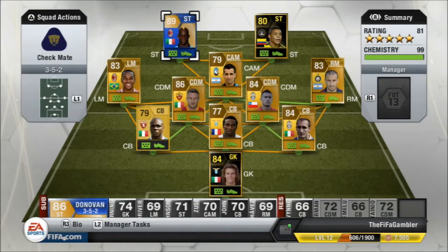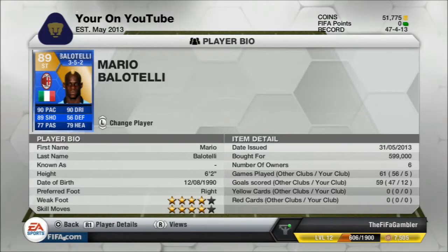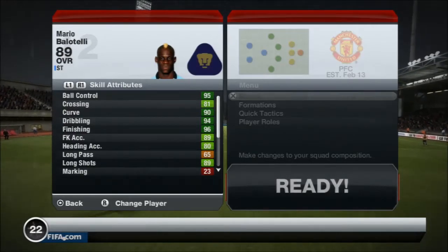This here's the squad I decided to use in a 3-5-2 with Muriel up top. These guys are a lethal combination up top, and if you haven't seen my 1 million coin squad builder video yet, I'd recommend tuning into that too. This team right here, if you have a million coins to drop, this is probably one of the best teams that you could buy with that amount of coins.